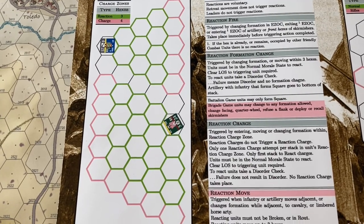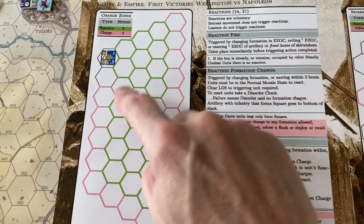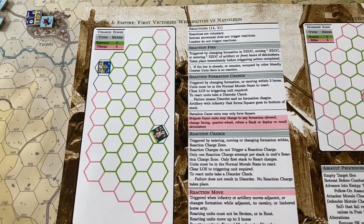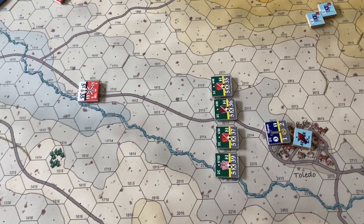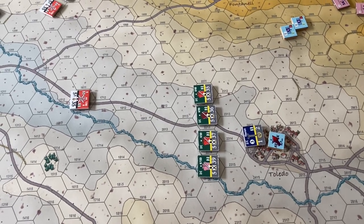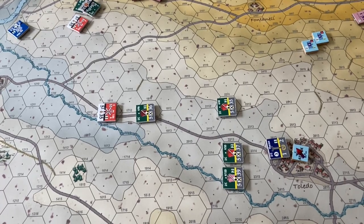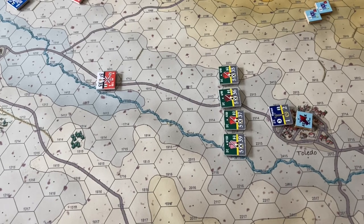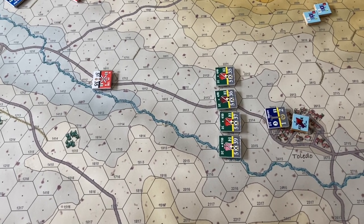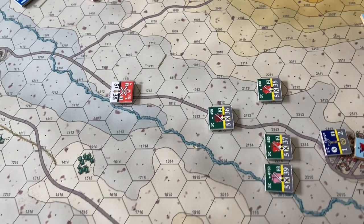In the battalion and brigade game, initiating charges is very similar to the soldier's game, with the exception of charge zones. A charge zone extends four hexes from the front hex sides of a cavalry unit — in line formation it extends out four hexes to the pink hexes, and in column formation likewise. During the movement phase, cavalry moves normally expending MP as usual. When close to a target it can declare a charge — either at the maximum four-hex charge zone distance to build momentum, or closer to potentially charge multiple units.